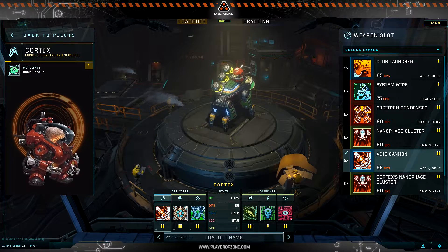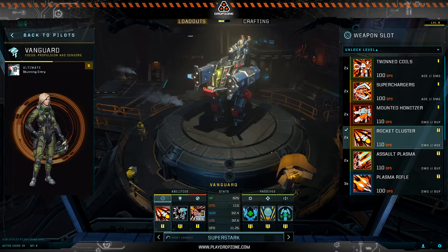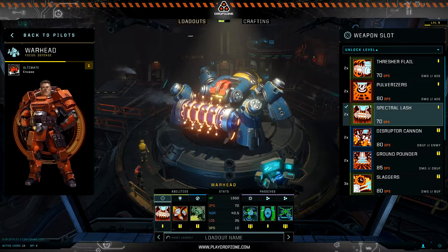In Drop Zone, you control a squad of three rigs — specialized combat robots whose abilities and stats can be completely customized by swapping out different pieces of gear.